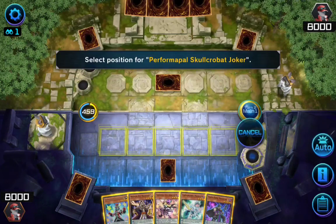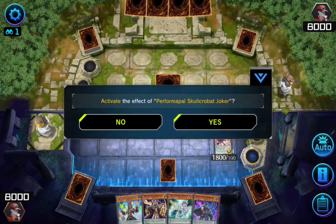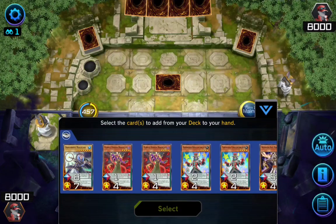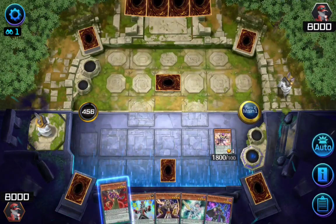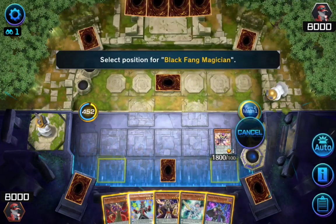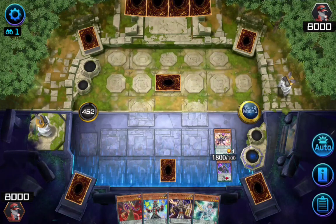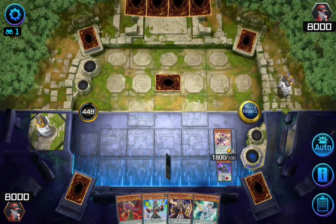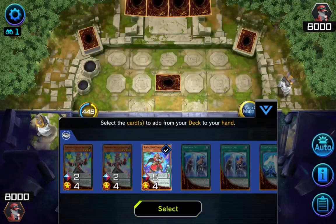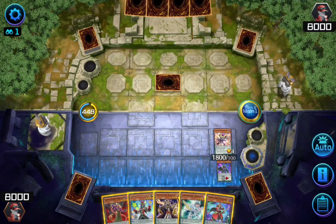First I'll summon my Skullcobat Joker. By activating Skullcobat Joker's effect, it will allow me to draw one card from my deck — I choose my Purple Paws Magician. Then I'll set my Black Fang in the Scaling Zone and activate my Dualist Alliance, which allows me to draw one card. I choose my Double Iris Magician. Now I'll complete my Scaling with my Purple Poison Magician.